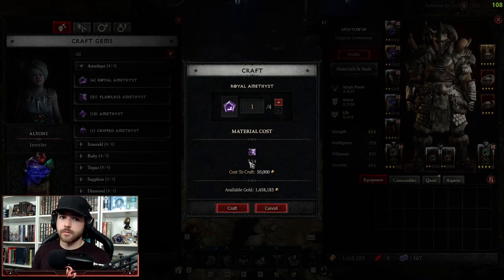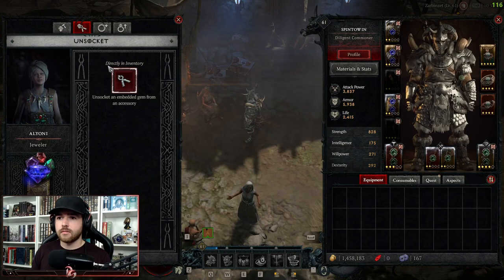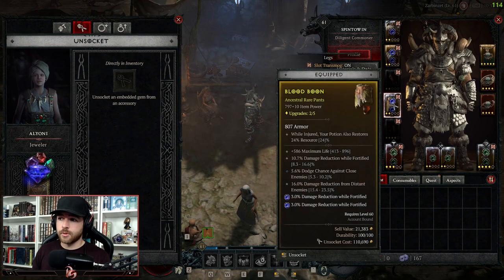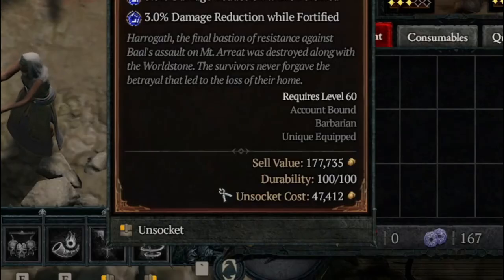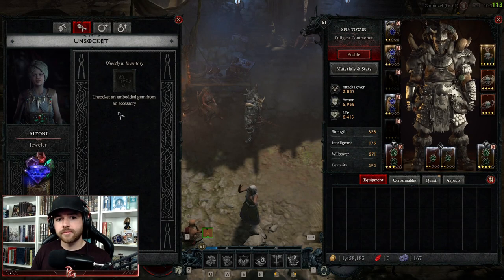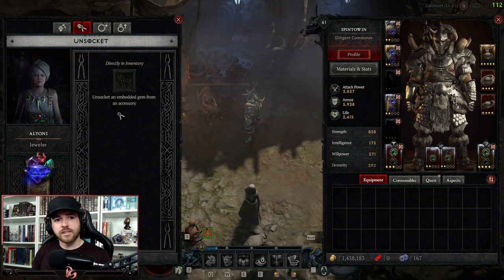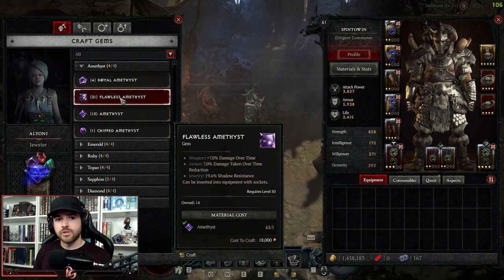You need a certain amount for each gem — it's three of the previous tier for each one. For the Unsocket tab, you press it, mouse over whichever armor piece, and it'll show you the unsocket cost at the bottom. As you can see, the unsocket cost shown is 47,412. You can use this to unsocket gems when you get access to the flawless and royal types.